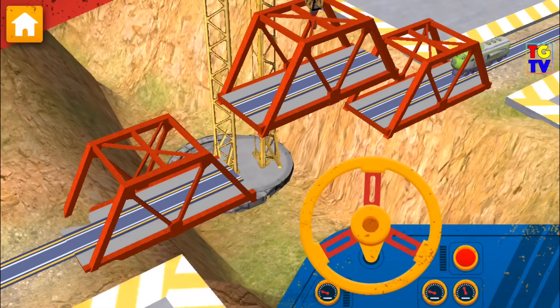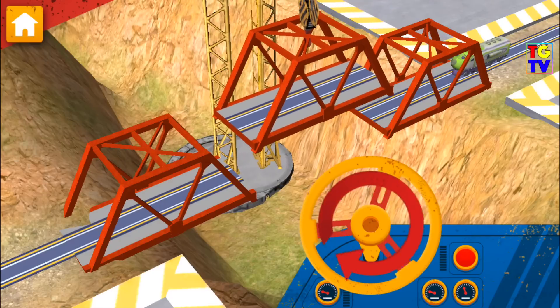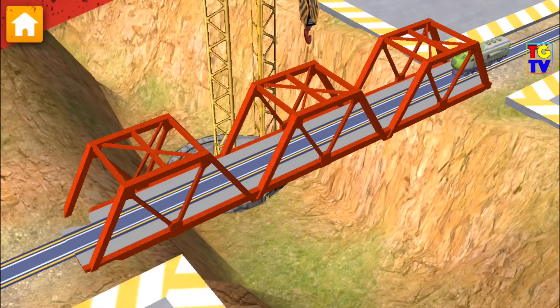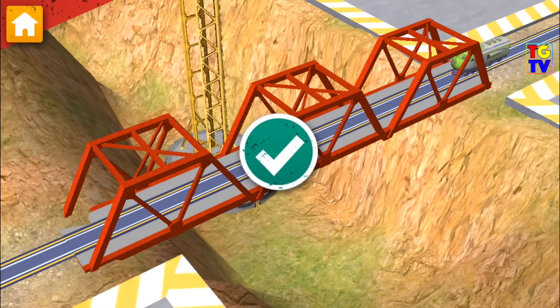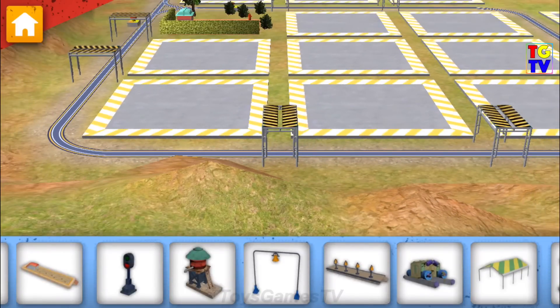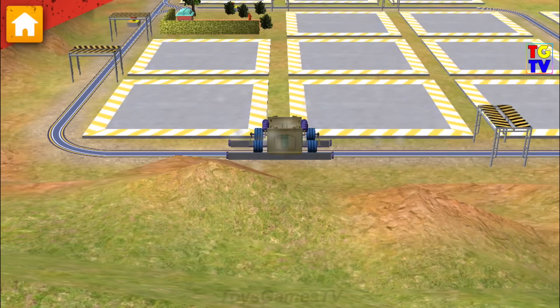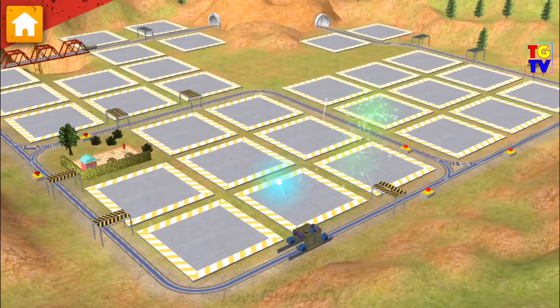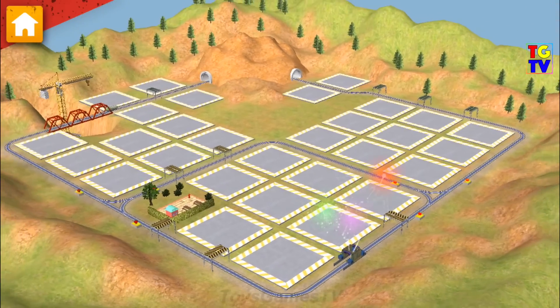Use the Mega Chug Crane to fix the bridge. Solid work, Chuggineer. Now spin the wheel again to lower the new piece and fix this bridge. Great teamwork! Now let's build something by the track. The Chugwash will make the Chuggers sparkling clean. Keep going — there's more work to be done.